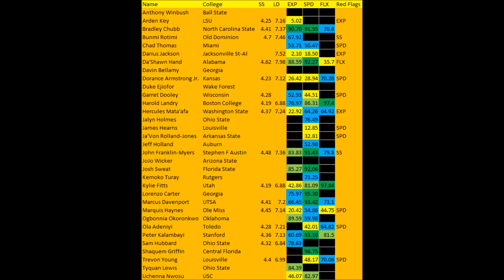Marcus Davenport had 66.45 in terms of explosive lower body strength score, 93.42 in terms of speed, and 73.1 in terms of flexibility for his size. It was a pretty good testing day, but not as impressive as everybody's been making it out to be — he didn't have 90-plus percentile across the board. He had 90-plus percentile speed, above-average explosiveness, and above-average flexibility. Davenport is a good athlete, just not an amazing, gotta-have-it top-10 athlete.